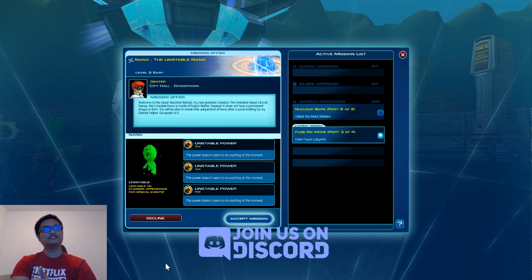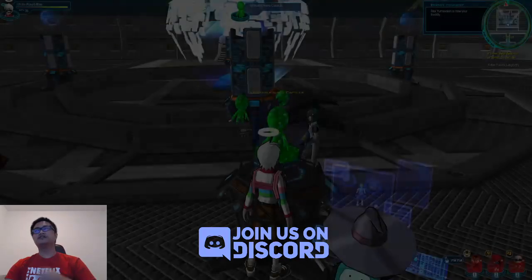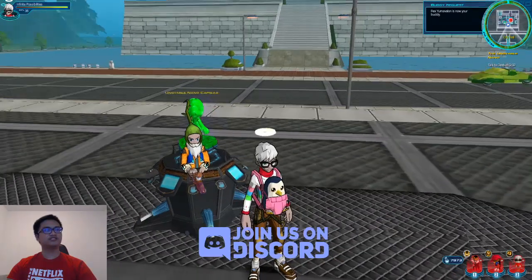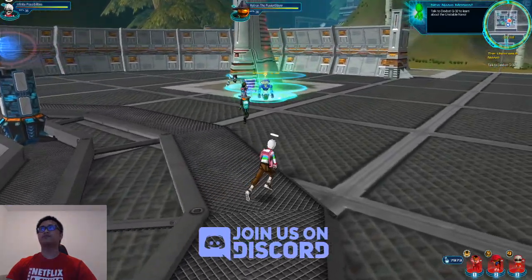Like all nanos, the unstable nano is made of fusion matter, however it does not have a permanent shape or form. You will be able to obtain this unique kind of nano after a quick briefing by my DexBot helper — go speak to it. Dex Labs is proud to provide a transcript of all relevant information said during this informational tour. Talk to DaxBoom Q32 to learn about the unstable nano.